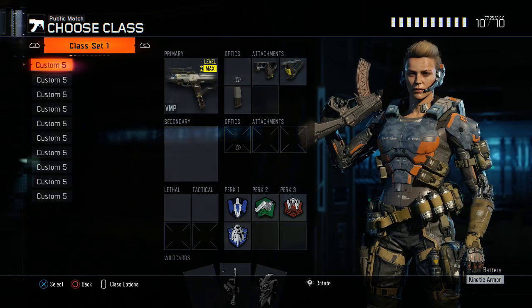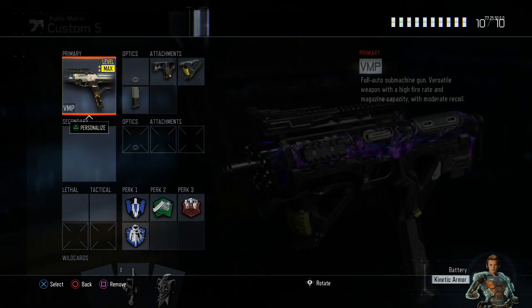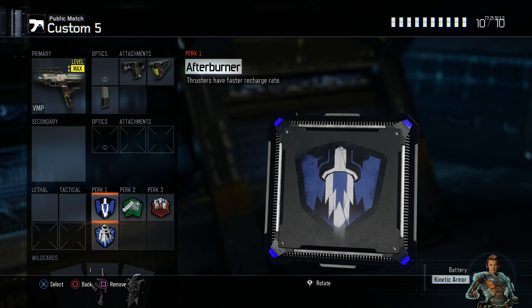First off, the first class setup is going to be my VMP extended mag class. Basically what this is: quick draw, grip, and extended mags. The reason I have extended mags is because I don't have scavenger. What makes it good is that it has flak jacket on it. I'm going to show you guys another VMP class as well. This class is basically flak jacket VMP as well as afterburner. I've been really running afterburner — you'll see it on pretty much all my classes.